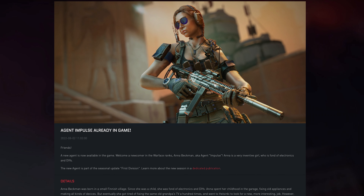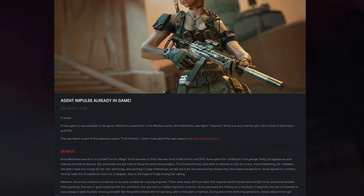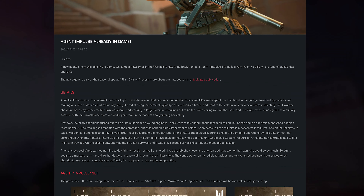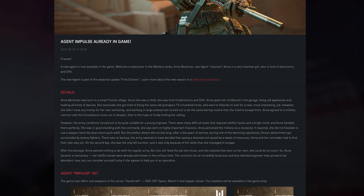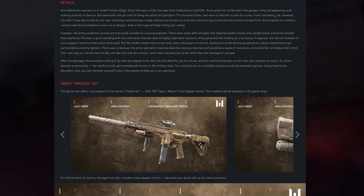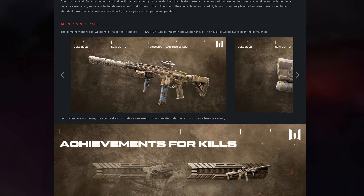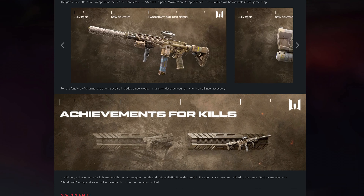Console players, give a warm welcome to the newcomer engineer Anna Beckman, aka Agent Impulse. If you're craving to know all about her, you will find her backstory on our website. Don't forget to check out the Agent set. It includes weapons from the Handicraft series, weapon charms, and achievements designed in Agent style. The game also features new contracts yielding the listed content — a box with the Agent Impulse skin and other useful items.